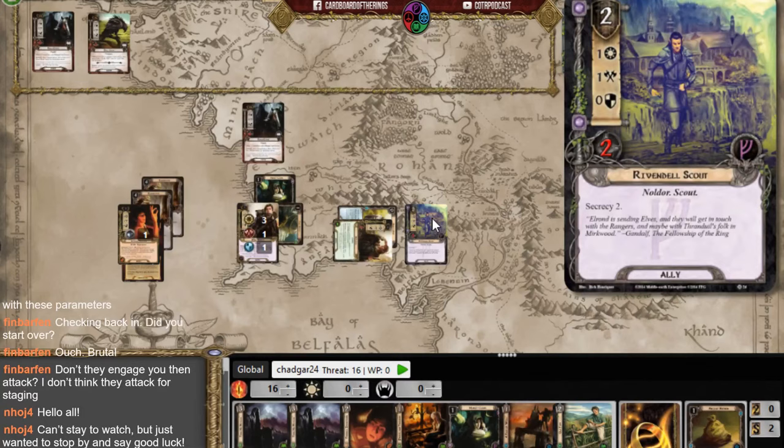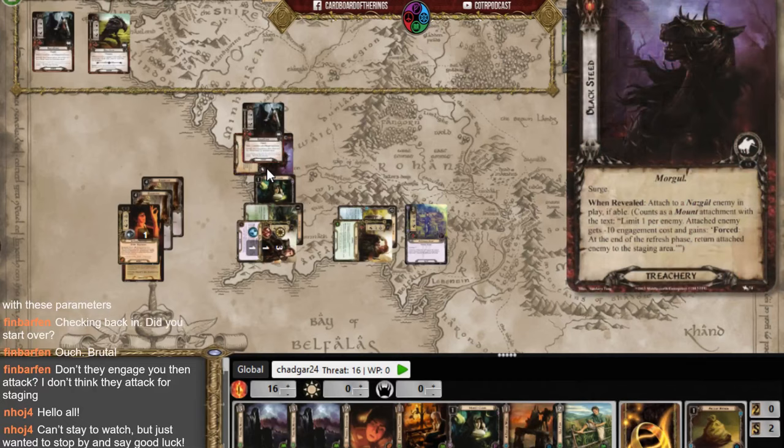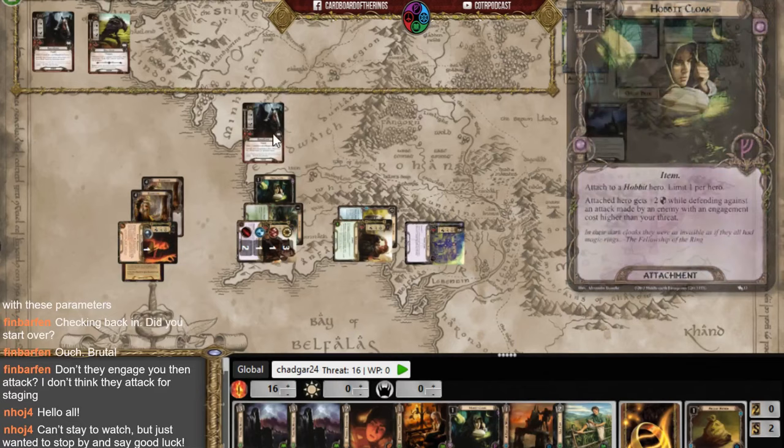After debating whether to engage the crow, I decide to let Sam defend — three against five, so Sam takes two damage. I really need to get some healing. I attack back for two, which does nothing against the Nazgul.